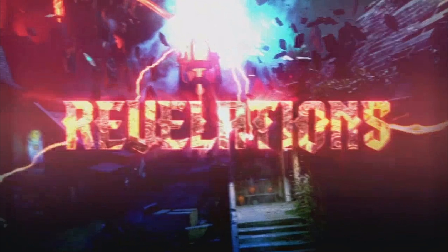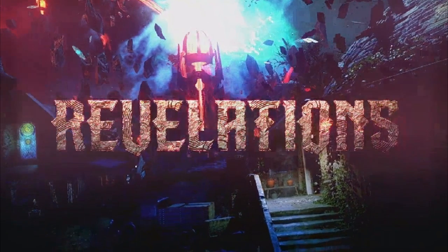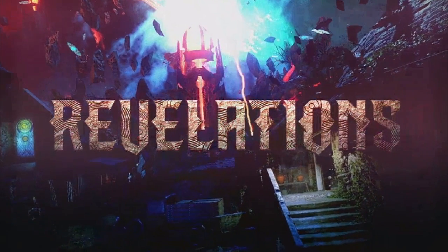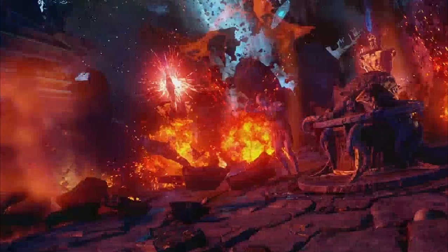On the truck there should be the Perk-a-Cola machine but it isn't there, which is kind of weird. Then the bright text says 'Revelations' - I got so pumped for that. We see a close-up of the beacon with what looks like a fireball getting zapped, which is quite cool. I wonder how we're going to make it go blue.